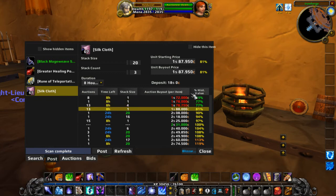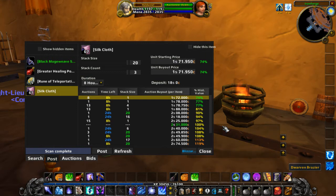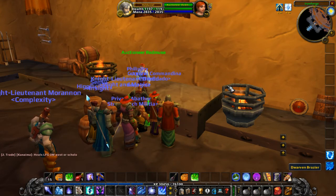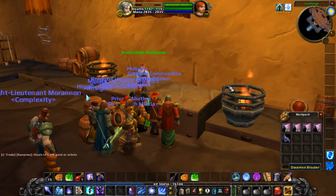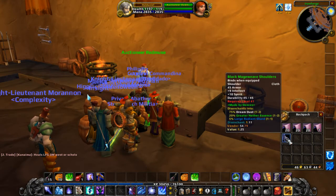It highlights in red the ones that you're not undercutting, so if you want to undercut everyone on the market you click the top and you're good to go. It also works for greens — it works for everything. Another cool thing about AUX is that it will show you what things disenchant into.